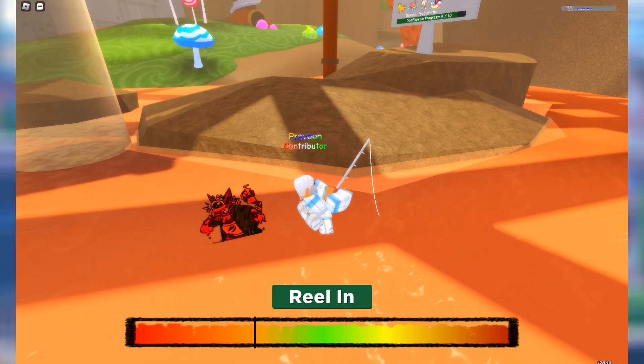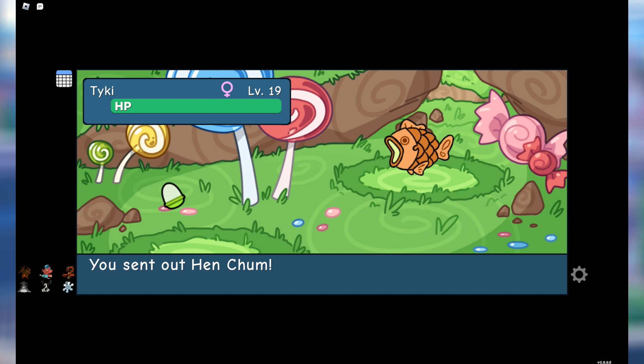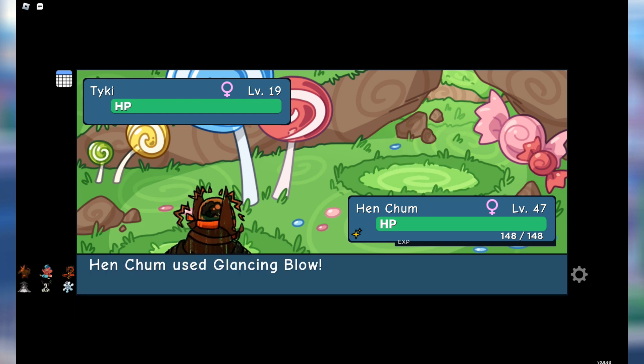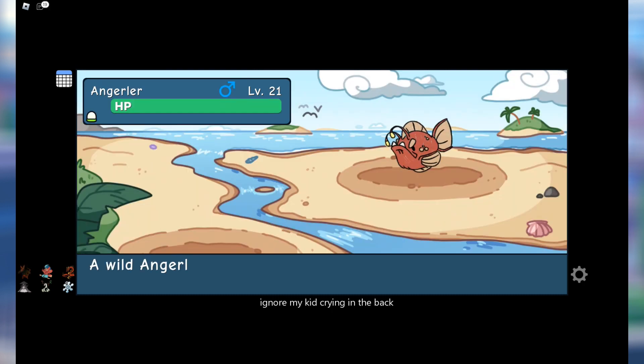The first doodle is Taiki and this can be found only in Candy Factory, and that too by fishing only, as you can see. I think this is the only doodle that can be found by fishing in here, so it should be easy to find and catch — or even chain for a misprint or even a six-star misprint HD if anyone wants it.